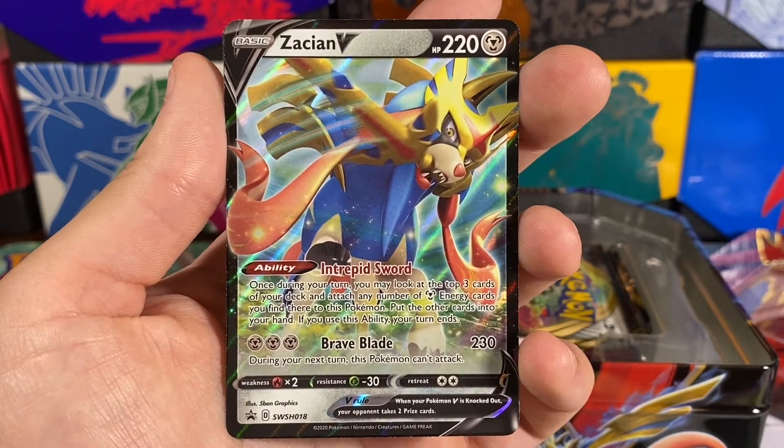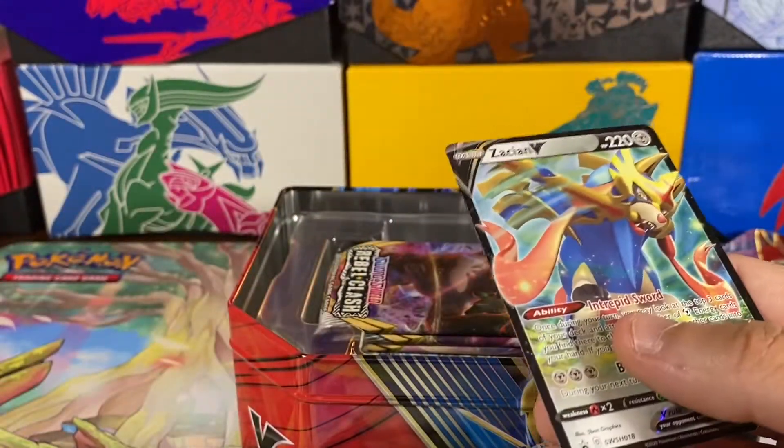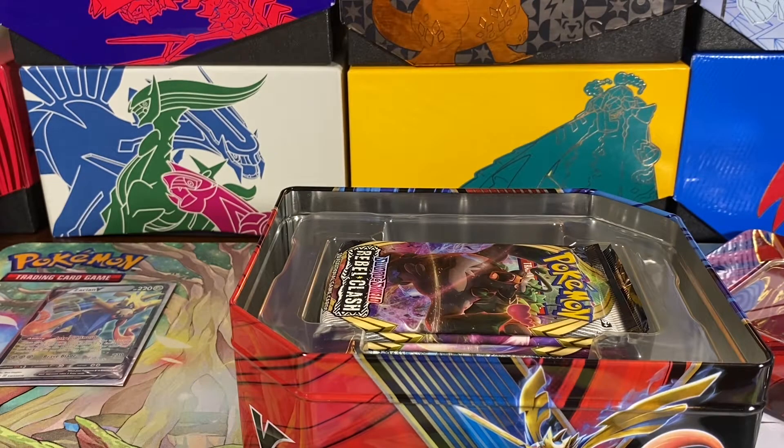Here is the promo — very nice looking promo. We'll go ahead and sleeve that up in the nice Sword and Shield sleeves, and throw that over there. A lot of trash in these boxes but now we have a tin to put a lot of cards in, so that's awesome.